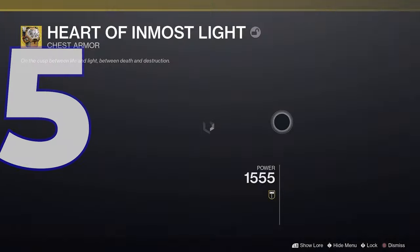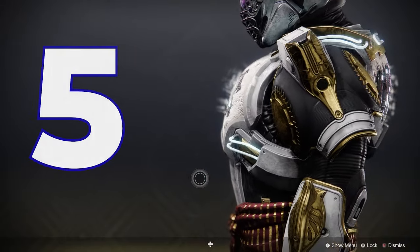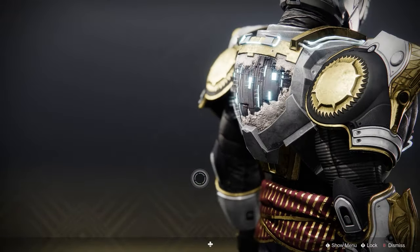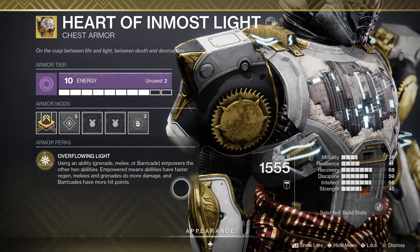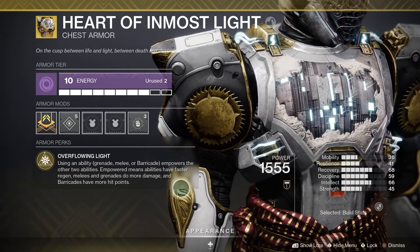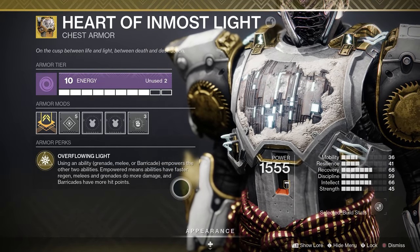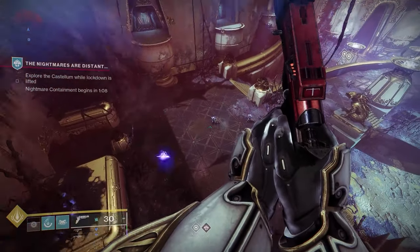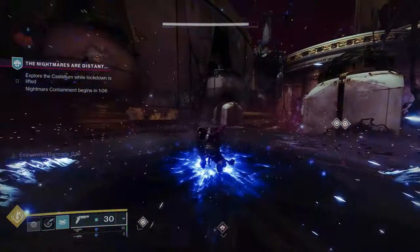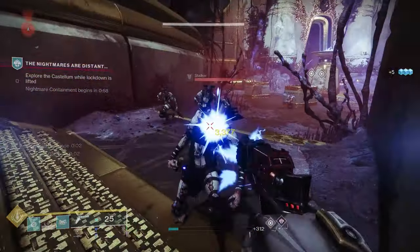At number 5 we have one of the best neutral exotics for the Titan: the Heart of Inmost Light. This exotic was introduced to the game with the Forsaken expansion as a random drop, and it's been a top favorite since. Its perk, Overflowing Light, means using any ability — Grenade, Melee, or Barricade — empowers the other two abilities. So this one is all about looping abilities, and empowered means abilities have faster regen, melee and grenade do more damage, and barricades can take more heavy fire.